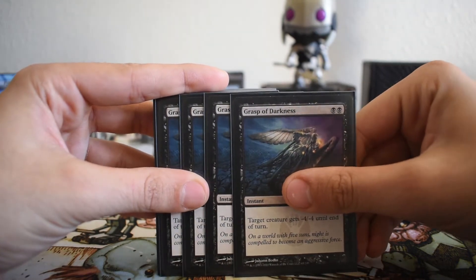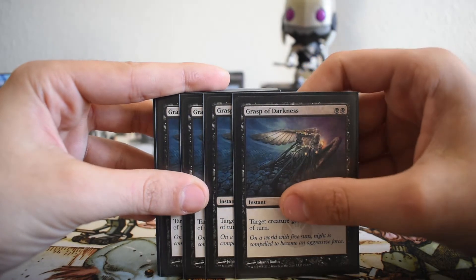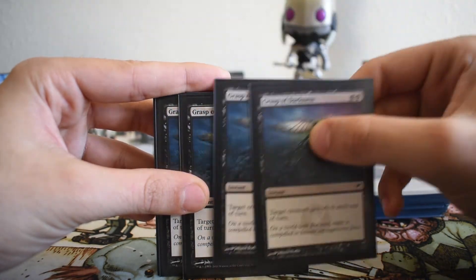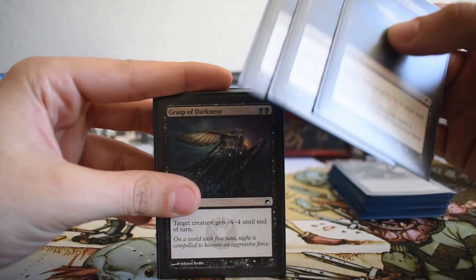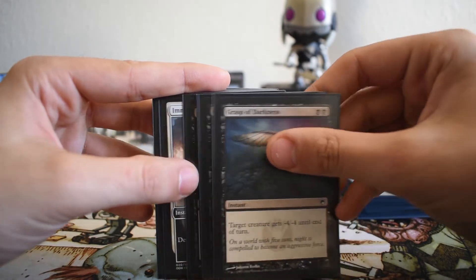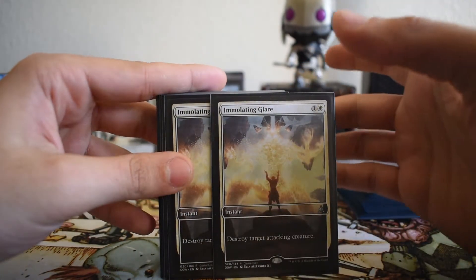The next best removal in Standard is Grasp of Darkness — almost as efficient as Fatal Push. Minus four minus four can get around things like indestructible. If you need to get rid of a Gideon and have no other answer, you can pop two Grasps to handle it. Or if there's an Ulamog in play and you have three of them, you can use them to kill Ulamog. It also kills things like Archangel Avacyn.